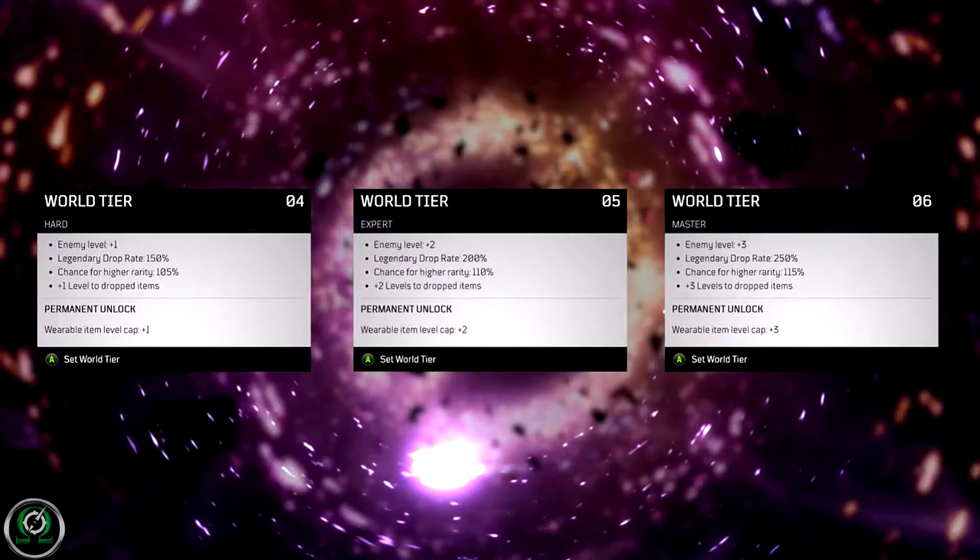World tier 5 is expert, where enemies are 2 levels higher than you, 200% legendary drop rate, 110% chance for higher rarity, plus 2 levels to dropped items, and wearable item level cap is also plus 2. World tier 6 is master: enemies are 3 levels higher than you, 250% legendary drop rate, 115% chance for higher rarity, plus 3 levels to dropped items, and the wearable item level cap is plus 3 as well.